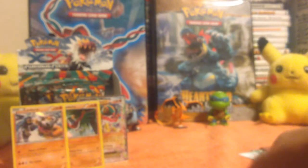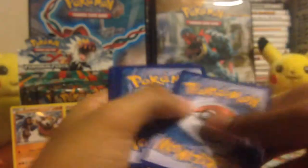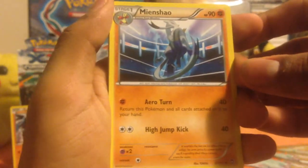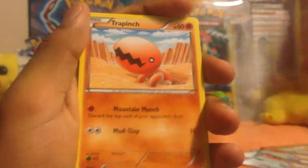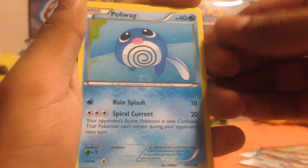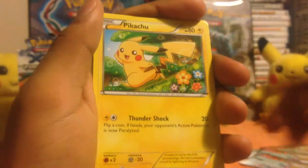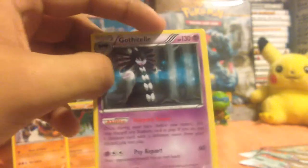All right, three more packs to go. Next up is a Halucha pack. Code card. One, two, three. First up: Mienshao, Jaw Fossil trainer card, Super Scoop Up trainer card, Trapinch, Electabuzz, Poliwag, Plusle, Pikachu. Reverse holo is a Mienfoo — upside down — and then the actual rare is a Gothitelle — non-holo.